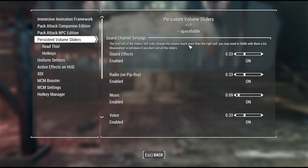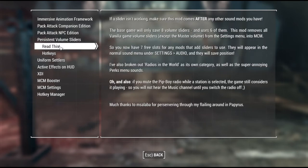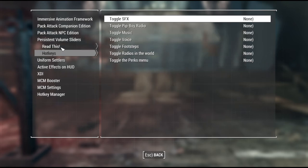The reason Space Fiddle did the Persistent Volume Sliders is because apparently the base game only saves eight volume sliders and uses six of them. So what this does is it eliminates all the volume sliders from the main menu vanilla game and transfers those controls over to MCM. It basically just adds a few more channels, and you can also set it up with hotkeys.